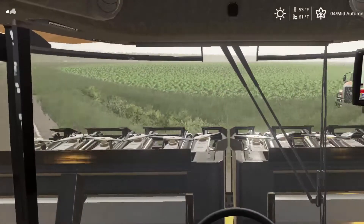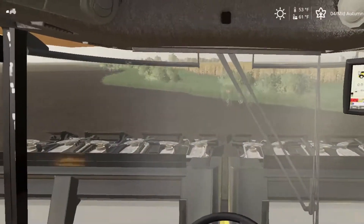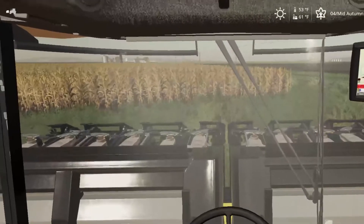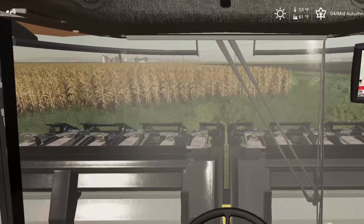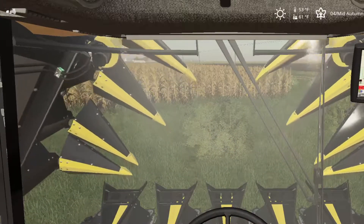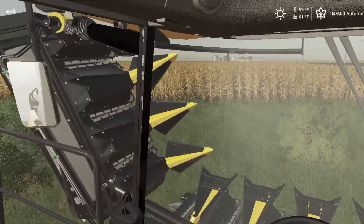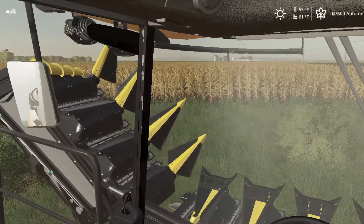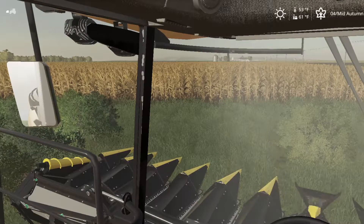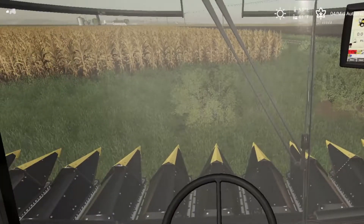We're pulling into the field here. Our neighbor right here gives permission to go across his field at any time. That's why we're doing that — it's kind of a weird field to try and get into. We'll turn hazards and beacons off and get this thing unfolded. Not only did I get some new mods since I last posted a video, I got this cool steering wheel and a side control panel with all these buttons that I can use for Farming Simulator to control all the equipment.